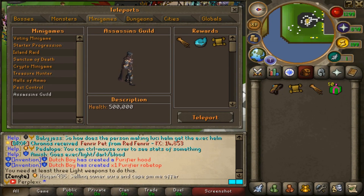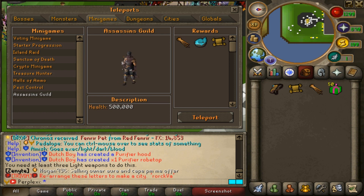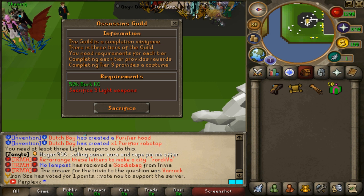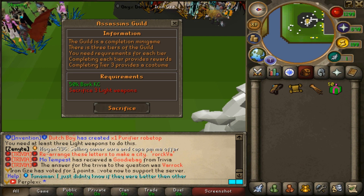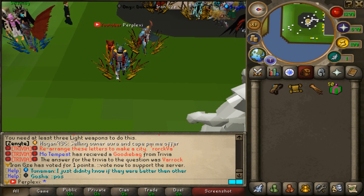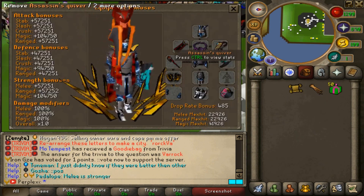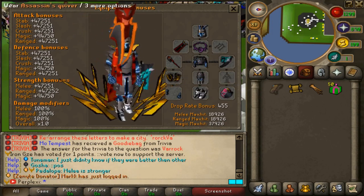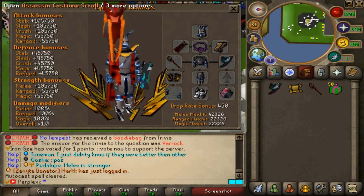If you go to minigames and click down to the Assassin's Guild, you'll find the new Assassin's minigame. You can get the Assassin's Claw, Gemstone Casket, and the Assassin Costume Scroll there. If you click teleport, it will tell you that you need to sacrifice 50k Bork kill count and three light weapons. Once you've done that you can enter the Assassin's Guild. Here are the rewards — the Assassin's Quiver gives you 10,000 stats and permanent healing on all combat styles.